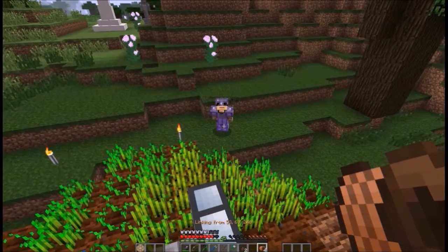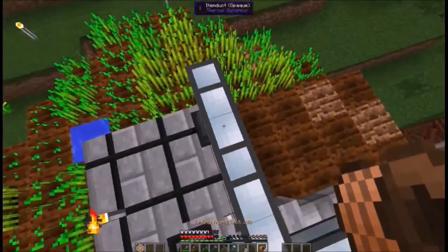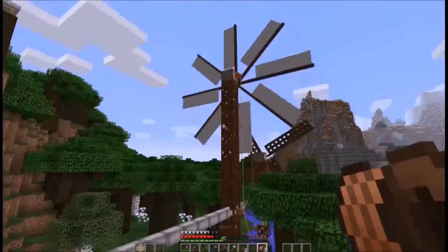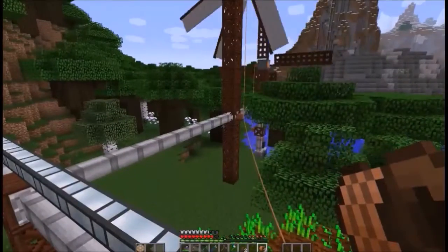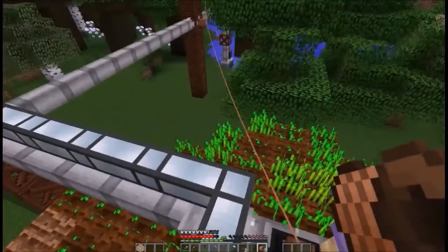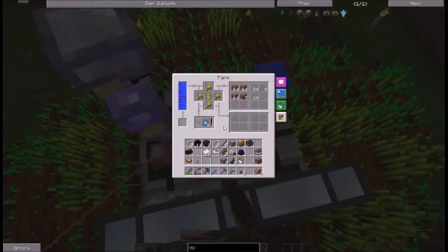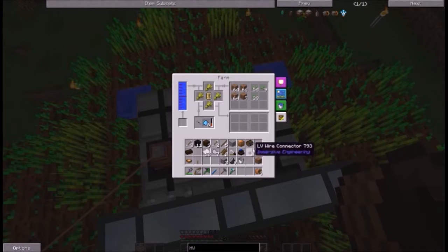Backwards. Ain't you supposed to be up here and I supposed to be down there? Well, I decided to put the windmill that we had up there down here to power the farm because I forgot this thing sucks power like crazy. It takes it all the time even if it doesn't need it. Or at least it used to. They've been doing a lot of work on forestry so it may not do it anymore.